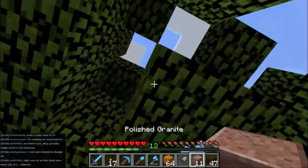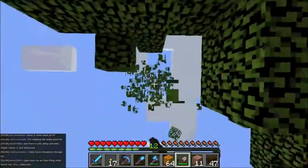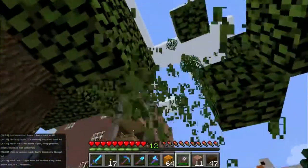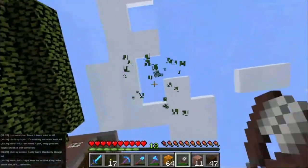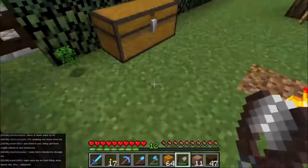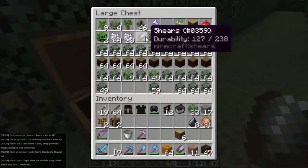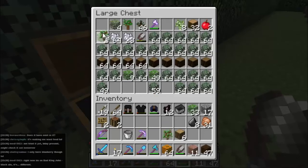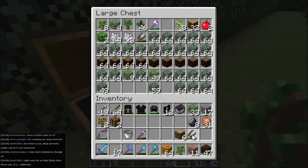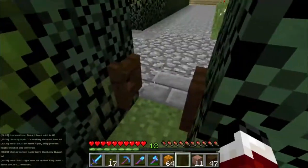I'll go and shear myself some leaves. Don't need many - this much will probably do. Oh, that's where I put my shears. I thought I'd have an oak sapling somewhere. Put that oak sapling back up before we move on. What's the point of a tree farm if it doesn't have any trees?